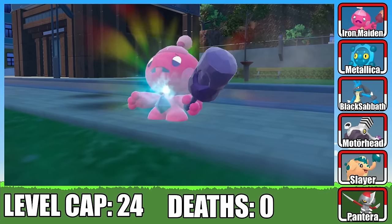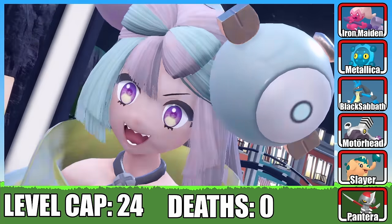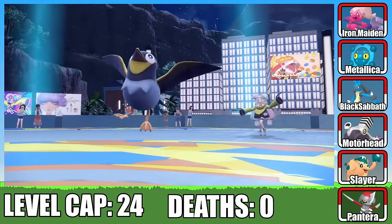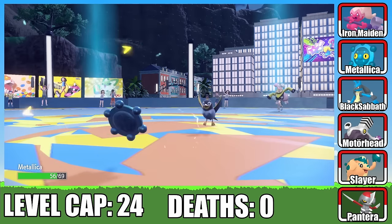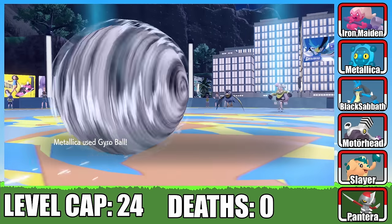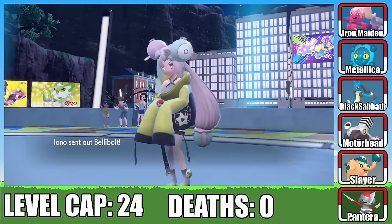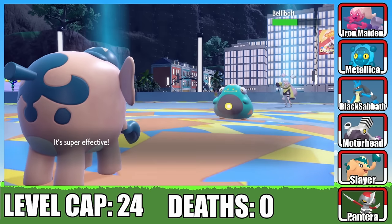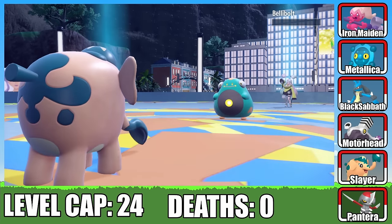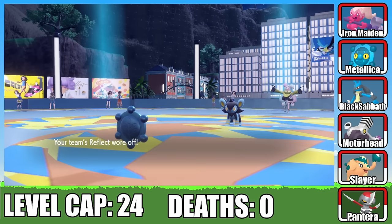This win also earns Iron Maiden enough XP to evolve into Tinkatuff. With everything ready, I take on Electric type Gem Leader Iono. I lead with Metallica as Iono sends out her Wattrell. We set up Stealth Rock, and Wattrell's Spark doesn't do too much damage. I have Metallica use Reflect to bolster defenses, then switch to Slayer. One Rock Tomb is all it takes to knock out Wattrell. Next is Belly Bolt — our Bulldoze packs a punch, and Belly Bolt's Water Gun doesn't phase us. One more Bulldoze and Belly Bolt bites the dust. Iono sends out Luxio, so I bring Metallica back into action, even though it's still paralyzed.